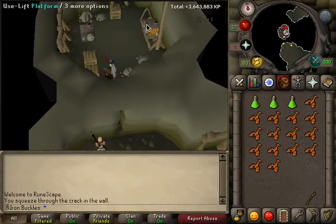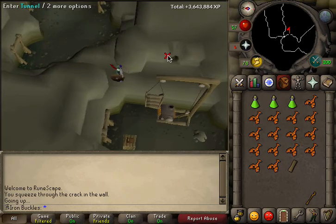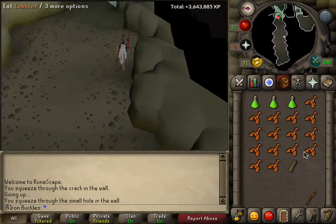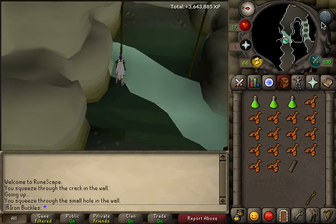Go through here, then go up to the left. Grab this plank — don't forget to do that. Go through this tunnel, then run east.